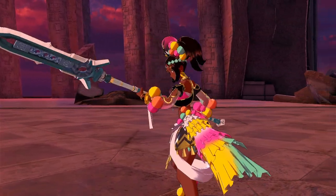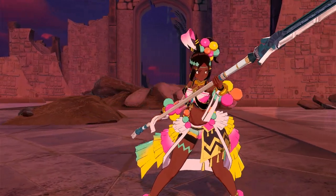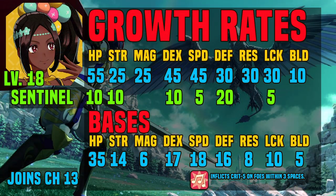Hello and welcome to my Timerra guide. In this guide I'm going to go over different builds for Timerra as well as outline her strengths and weaknesses and her growths. Let's jump into it. Timerra has 55 HP growth, 25 strength and magic, 45 dex and speed, 30 defense, res, and luck, and 10 build growth.